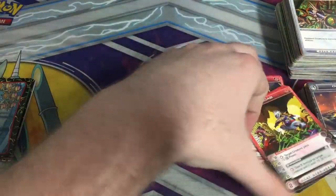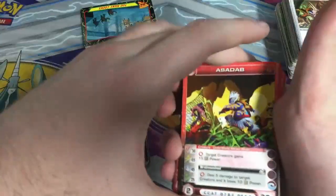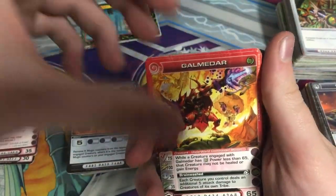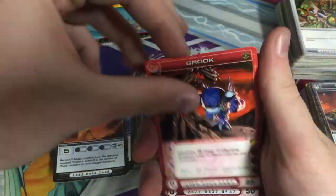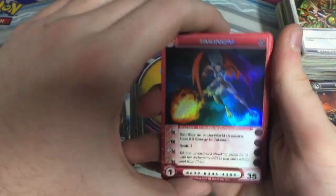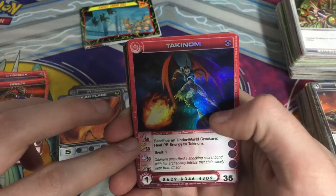Alright, now on to the last part before we move on to these types. Chaotic cards. We got Gelmedar. Where did this come from? Takenom — this was seen on the very first episode of Chaotic, where Maxor was fighting against that.